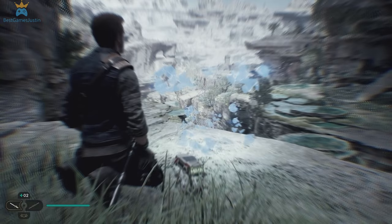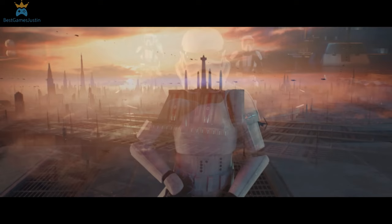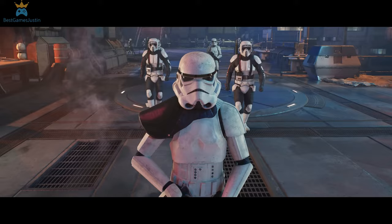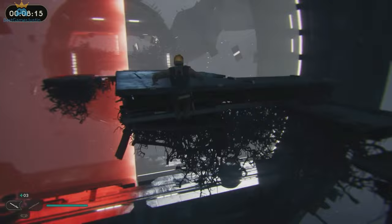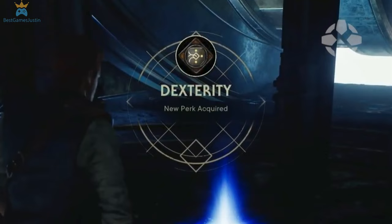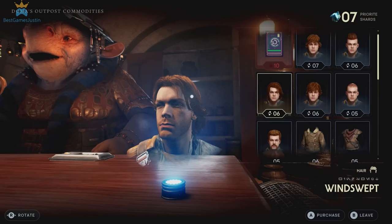You also have on the map health essences which, if you grab them, will increase your maximum health. You will need to do some parkour in order to reach some of them, but that's always fun to do. The game also has Meditation Chambers which will test your abilities and various jumping puzzles. Most of them are optional and a few will be linked to the main story.